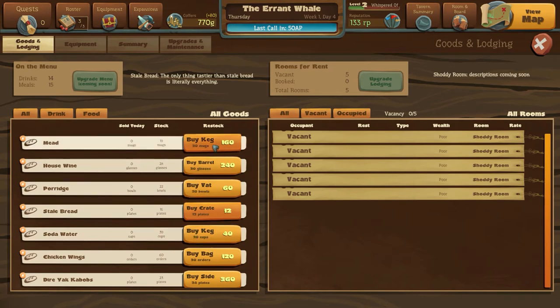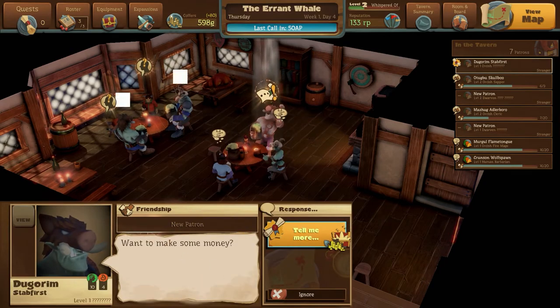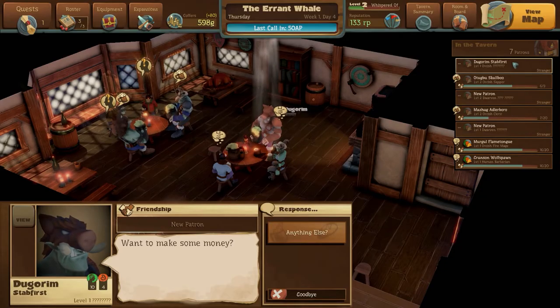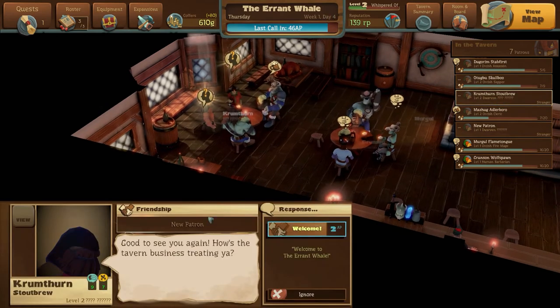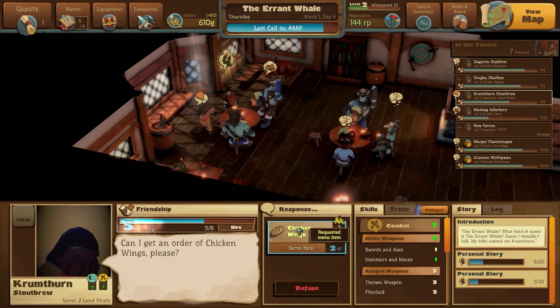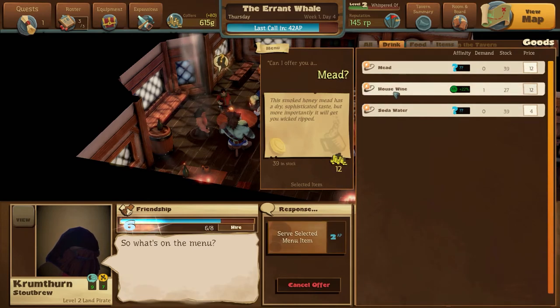How are we looking for stocks? Goods and lodgings - need some more stale bread. We'll just top up a little bit. So what quest are we going to have today? Degrorum Stabivist. Someone is - we get some rep and some gold. Sounds like a political type discussion. Welcome - you're an assassin? Alright, I'm going to leave you alone for now. Glass of house wine for you of course. And a dwarven question mark - what are you? What's a land pirate? I feel we must hire you.